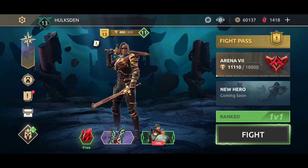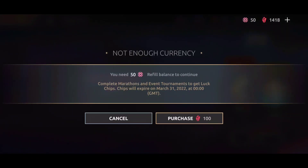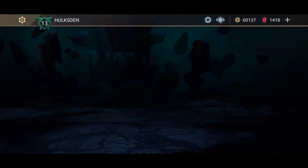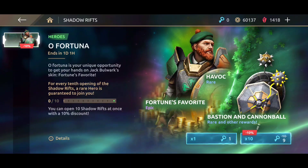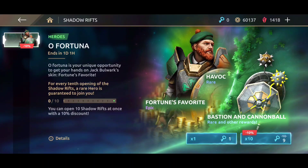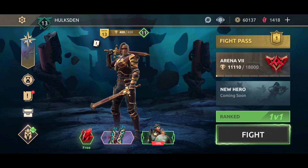Now let's see if I can claim some stuff here. Celebration of Life — will I get anything here? I don't have enough and I don't want to waste my gems, so I'm going to skip it. Let me check out All Fortuna: Mr. Jack, Bulwark, Bastion, and Cannon Ball. Not really going to go for this — too much.